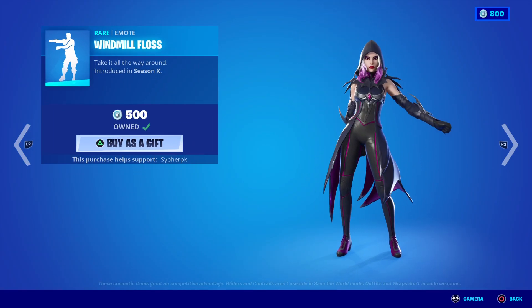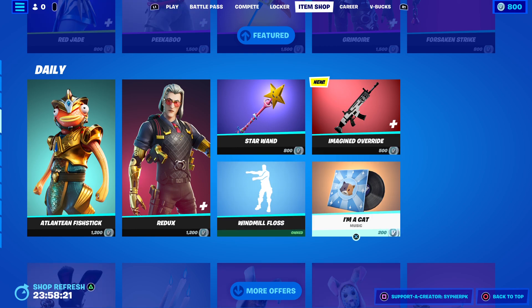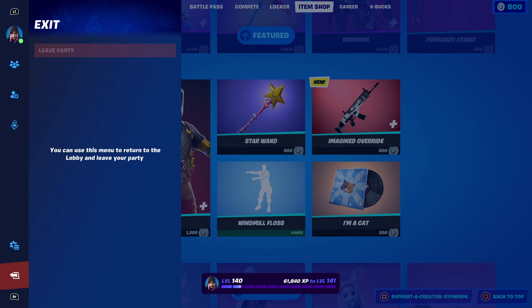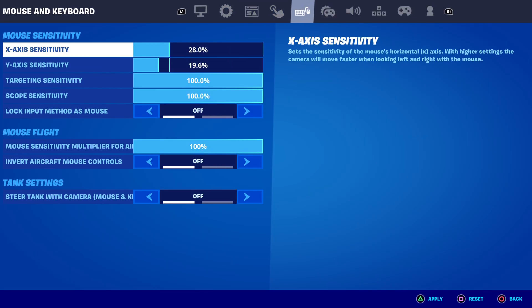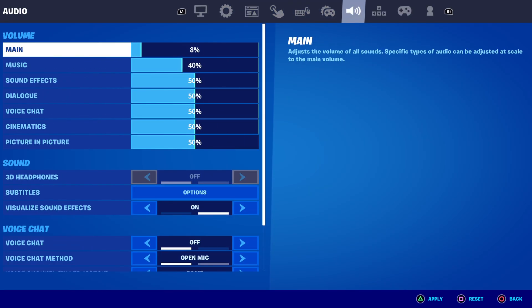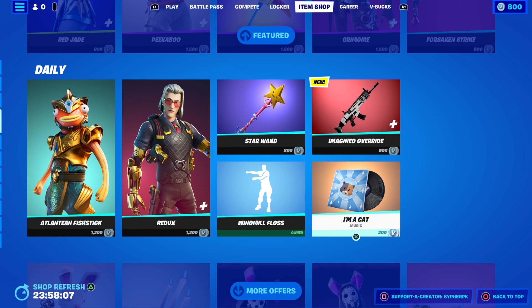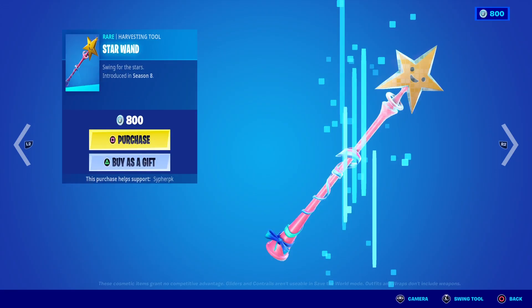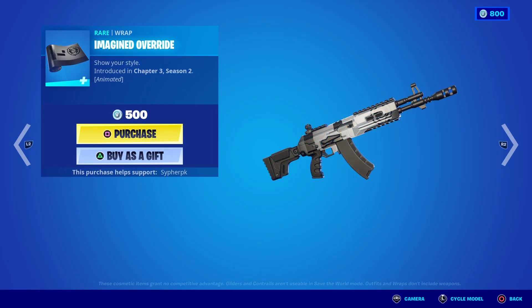Next we got the Windmill. I don't think I have my music on — let me just turn my music on first. There we go. Alright, sorry. We got the Windmill, we got the Star Wand, and we got the Imagine Override.